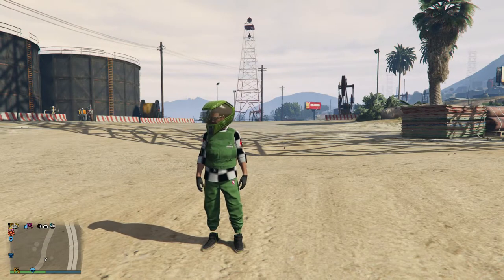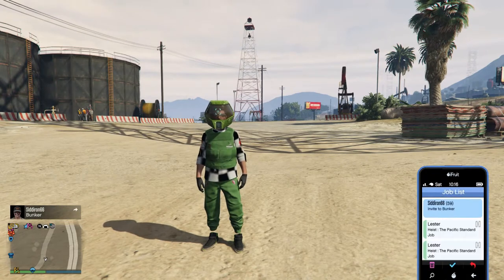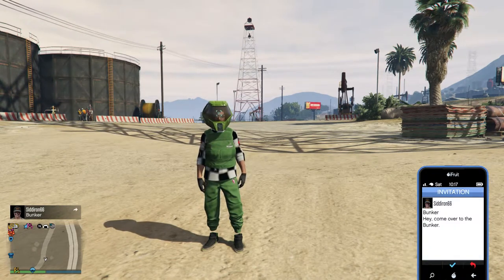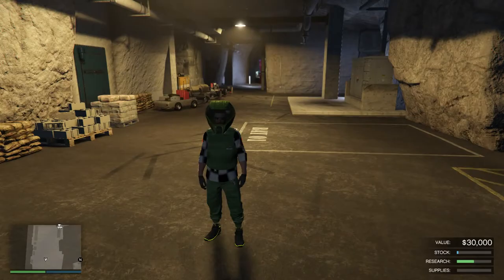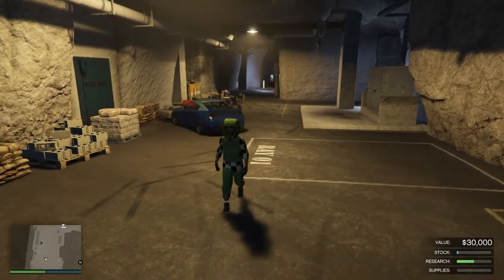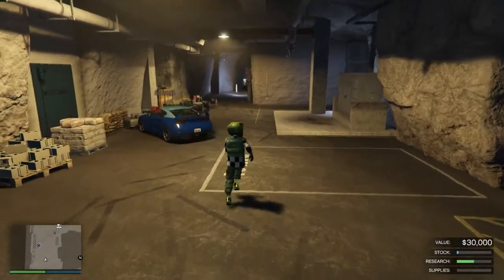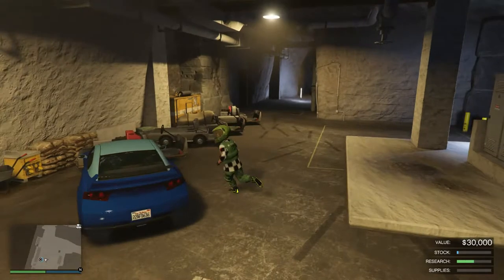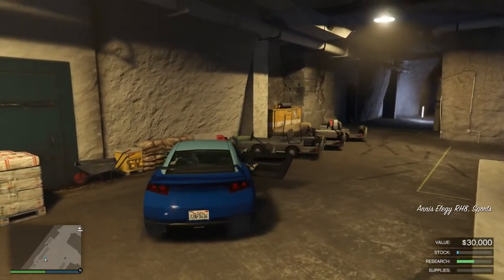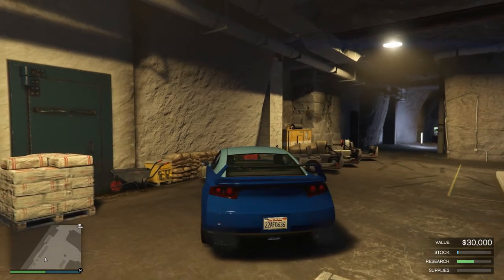Big shoutout to Sidroth66 for helping me out with this glitch today. Once you've joined your friend's server, ask your friend to invite you inside his bunker. Once you are inside the bunker, jump in the side of your friend's vehicle. Also make sure you have your recent activity ready — go to any activity, hover over GTA Online, double-tap your PlayStation.